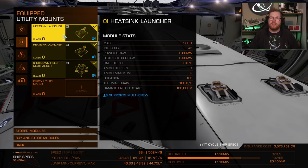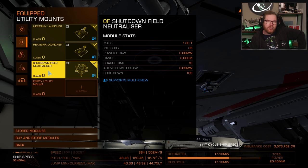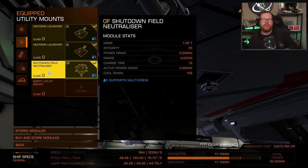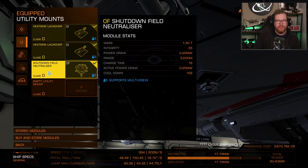I put down a shutdown field neutralizer. Even though Thargoids interdicting and hyperdicting don't usually use the shutdown field, you can be really unlucky and encounter an interceptor that fires it off while you are approaching or running away from the station. I fitted it for that emergency, since while we will be shielded, it's not going to be enough to take sustained fire.